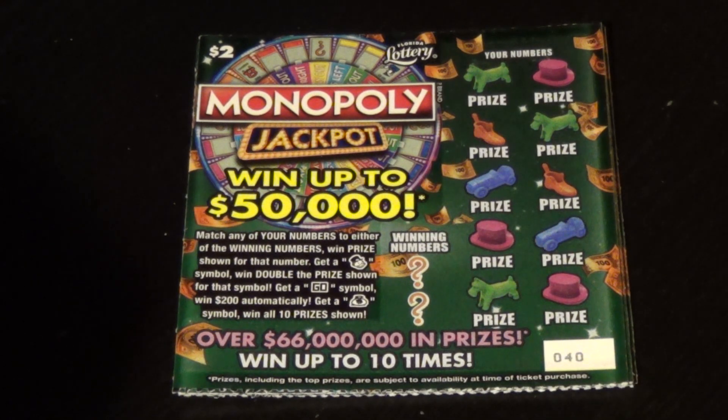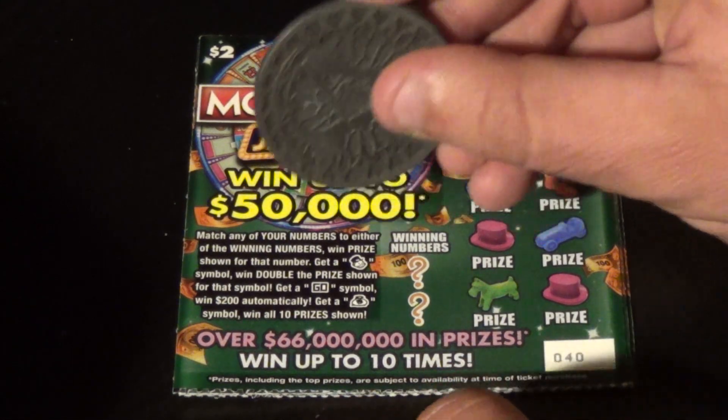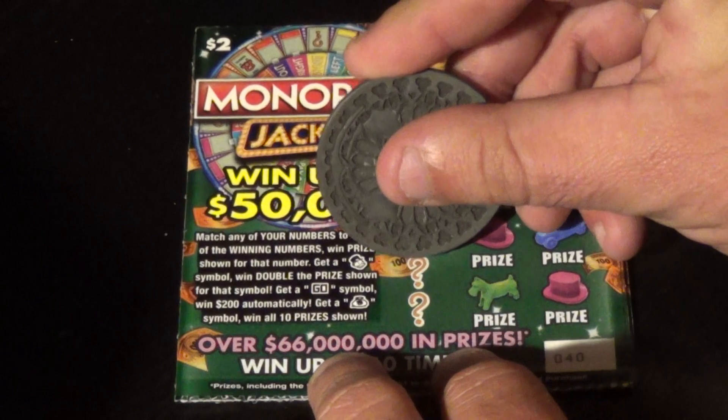It is the home stretch of the 24 Days of Scratchers, and it's day 21 — five of the $2 Monopoly Jackpot. On this ticket, we want to match 20 numbers, or get Mr. Monopoly to double, go for 200, or the money bag to get all 10.